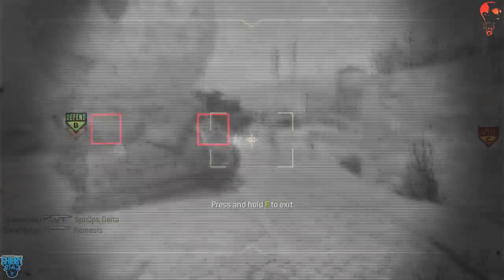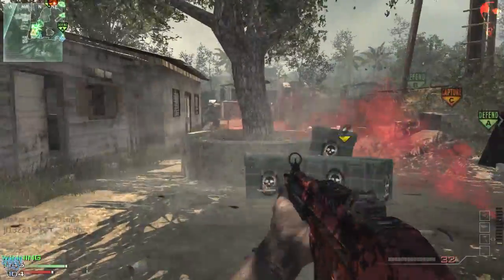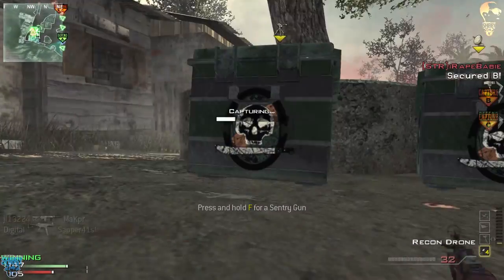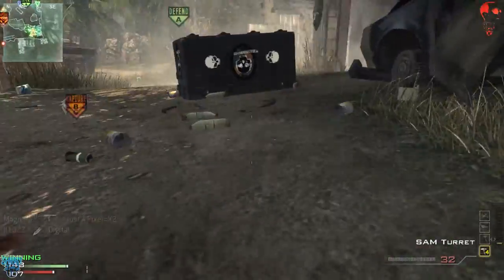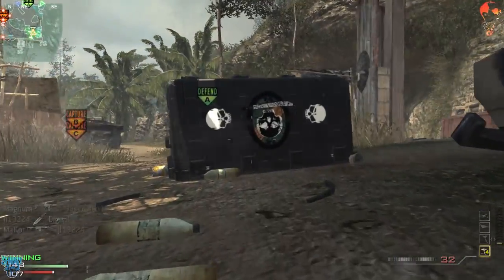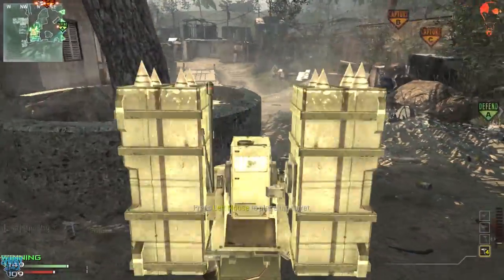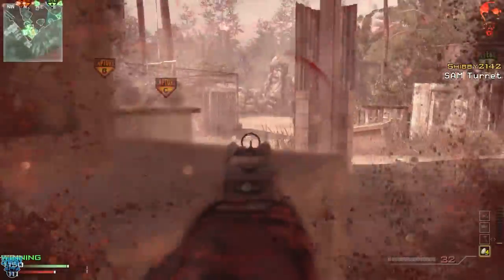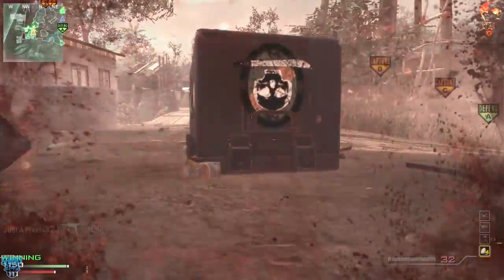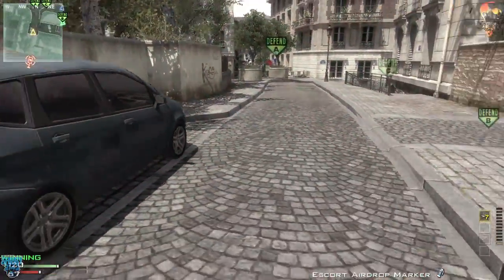Let's move on to the next killstreak - it's the Escort Airdrop, which is 18 kills on your support killstreak ladder. It gives you something like five care packages that you can pick up and then do work. Bonus is that the Osprey Gunner also sits above you while it drops and you collect them, so it protects you. Personally I haven't seen it defend very well though.